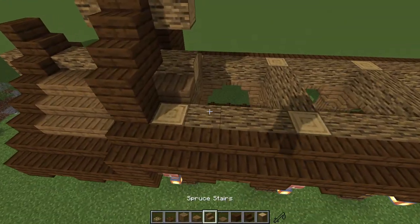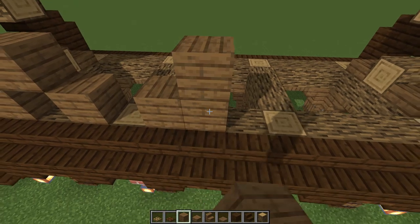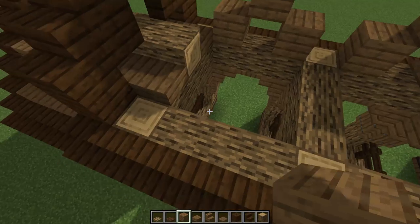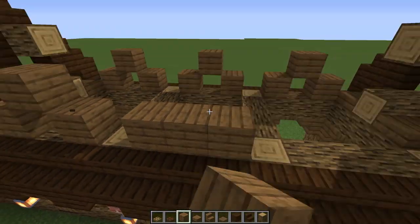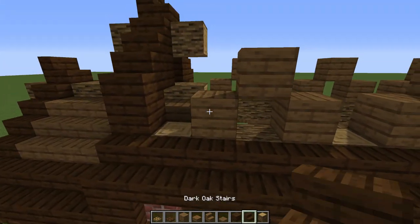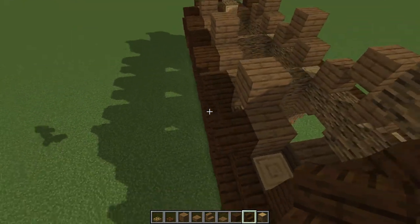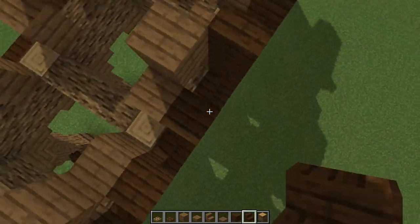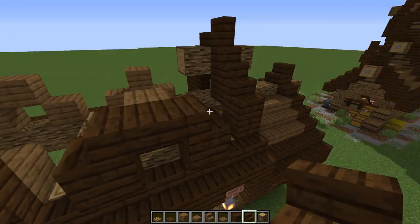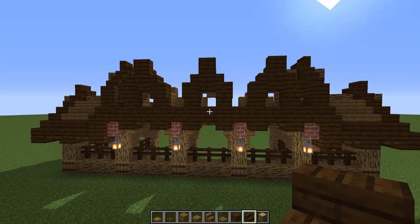Stair here, stair here, beam crossed going this direction, and a stair facing that way. For the middle part, grab some full blocks going up like this, get rid of that middle, full blocks again this way, get rid of the middle. Repeat on the other side: one, two, three, four, get rid of the middle. For this roof, go with upside down stairs on every single one of these blocks, then stairs facing inward. Put an upside down stair on top, then a stair on top of that. Mirror it on the other side.